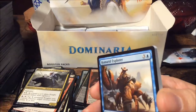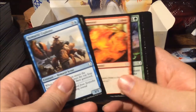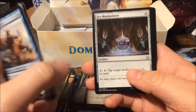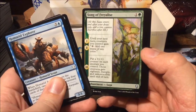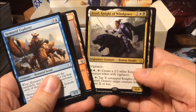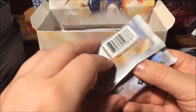For the mythics still to come I expect two more in this box — I really hope for Jaya and Karn. Icy Manipulator, Song of Freyalise — very nice art. Memorial to War, and another Aerial Knight of Windgrace — two boosters in a row with the same rare. No box opening without a duplicate rare!